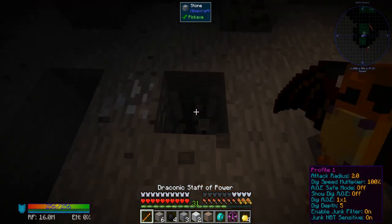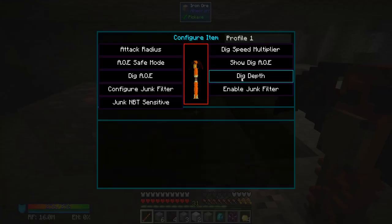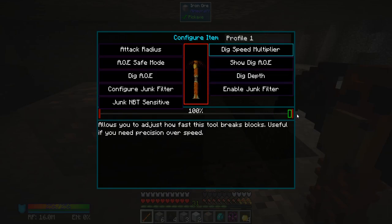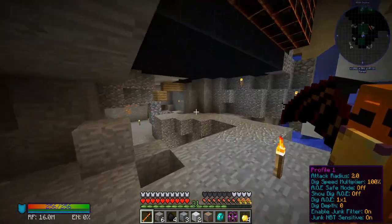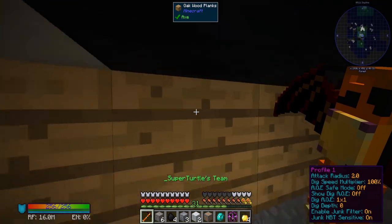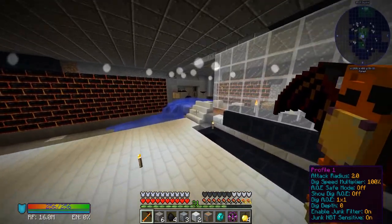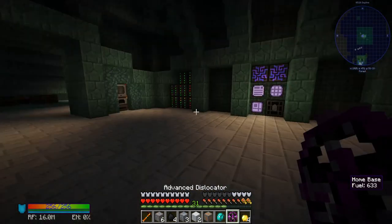It digs five blocks back instantly. It goes straight down too, that's cool. Let's take the dig depth back down, and dig speed multiplier back down by a thousand. This staff of power is quite amazing — missed, missed — get me out of the hole. Okay, this is cool, let's head back to home base.